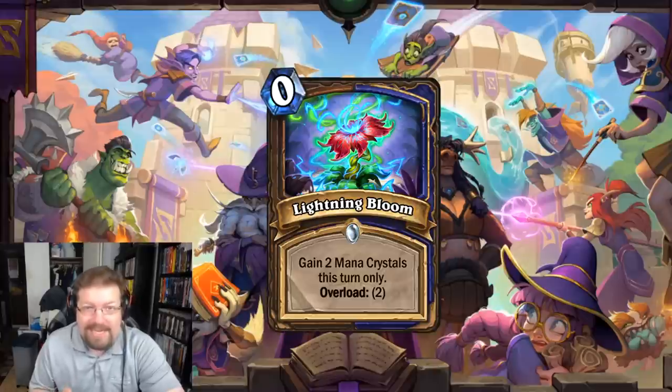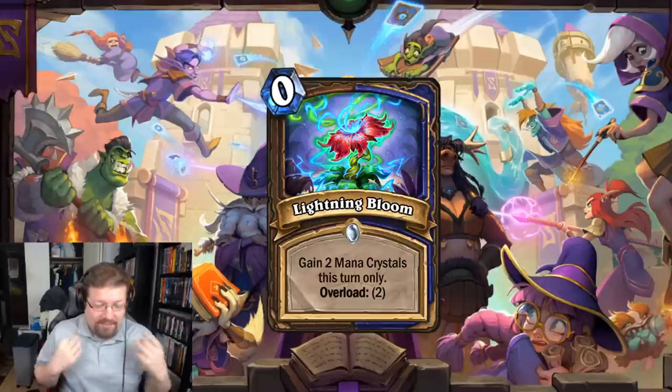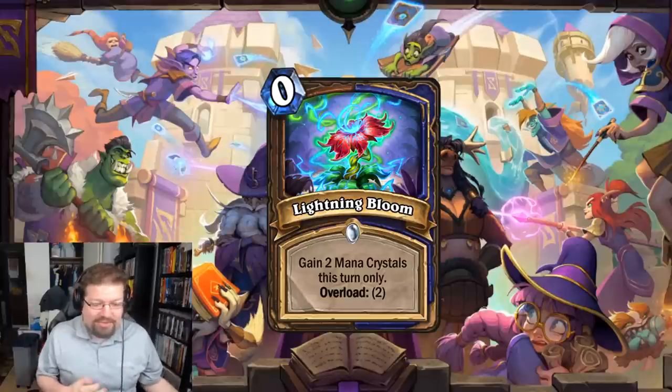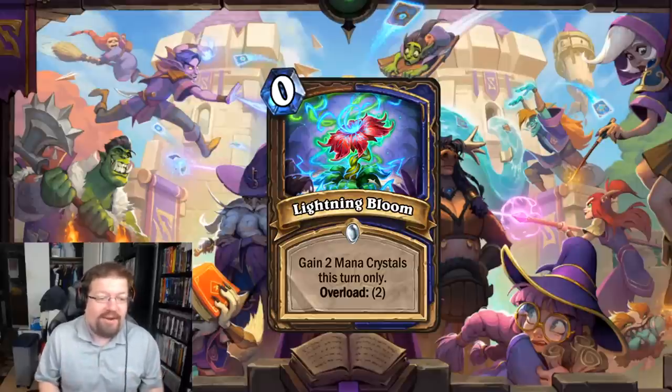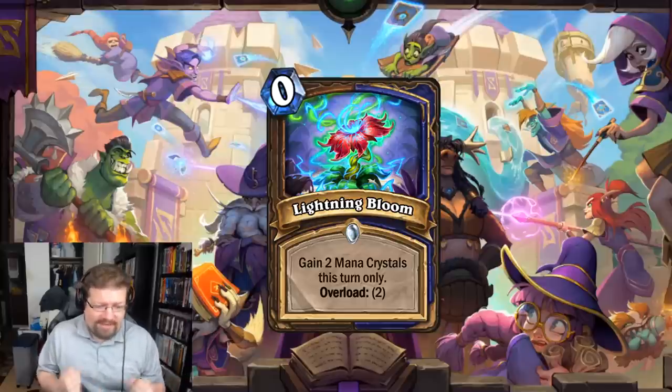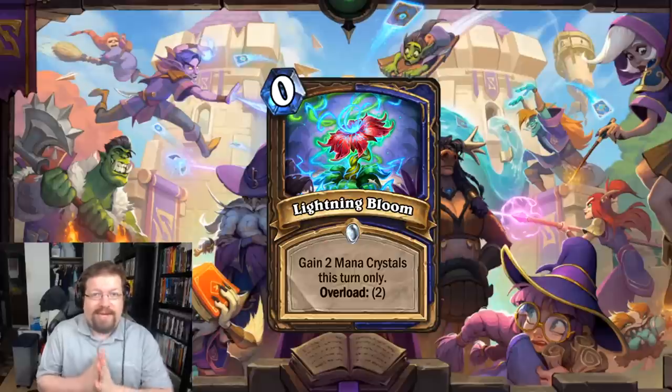My number 4 most powerful Wild card I believe to be Lightning Bloom — the Dual Class spell for Shaman and Druid. It's a 0 mana spell that gives 2 mana crystals this turn with Overload 2. Kael'thas in Wild is absolutely insane; with Druid you have UI Overflow and the new 10-mana spell, plus Biology Project which isn't available in Standard. There are so many insane archetypes — whether it's Miracle Jade or a combo deck, it's probably going to break the game.